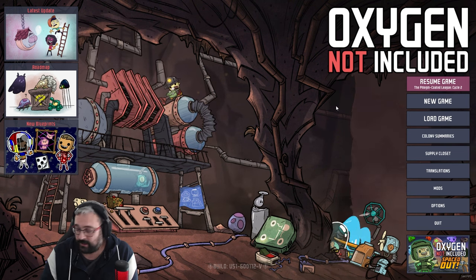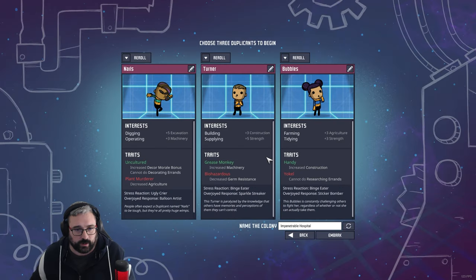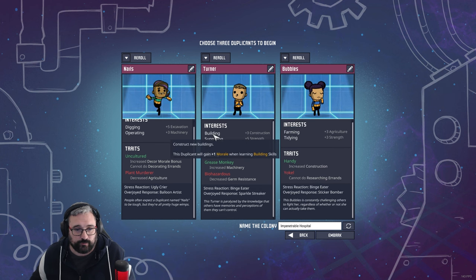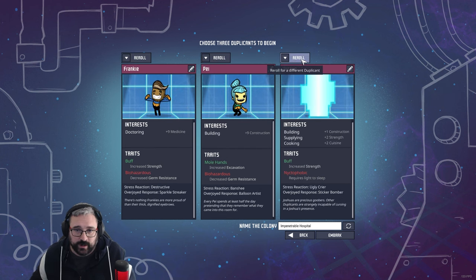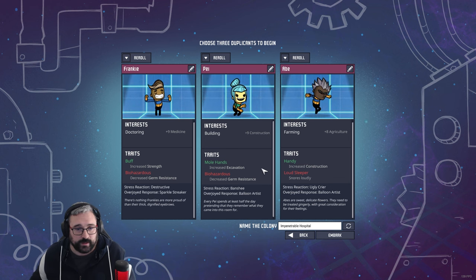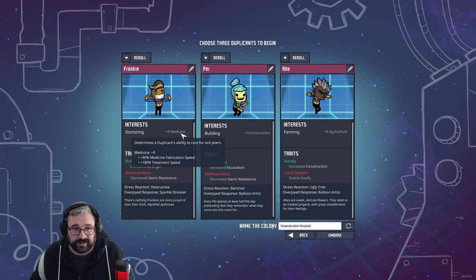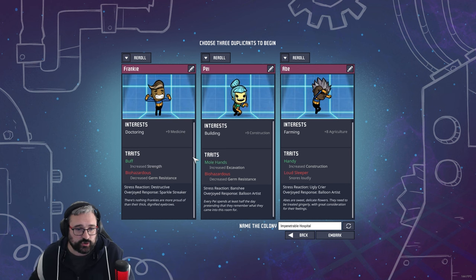Right, let us begin. Let's take a look at our three duplicants. Of course we can re-roll these — let's do a cheeky couple of re-rolls. Right, okay, so we've got a doctoring plus nine in medicine, which seems like good. Frankie has traits of increased strength and increased germ resistance.